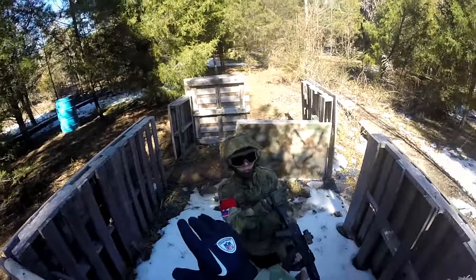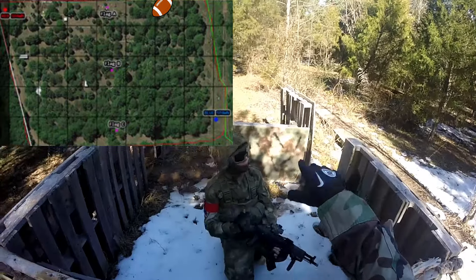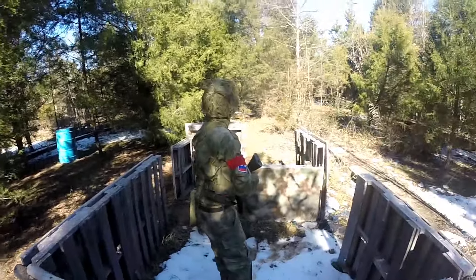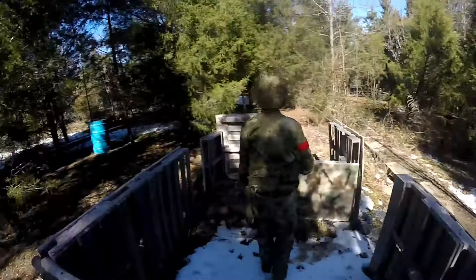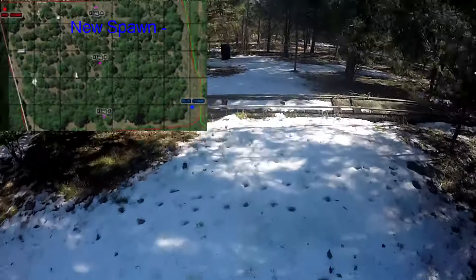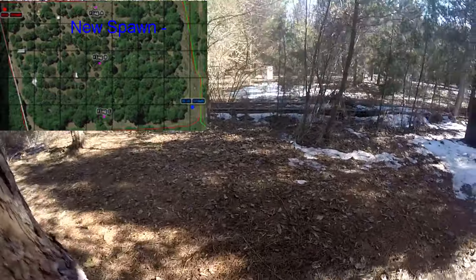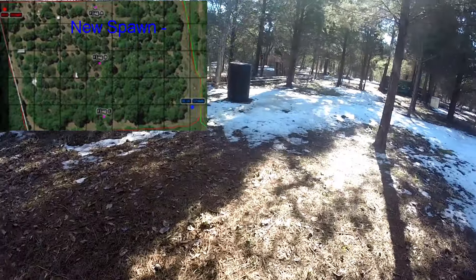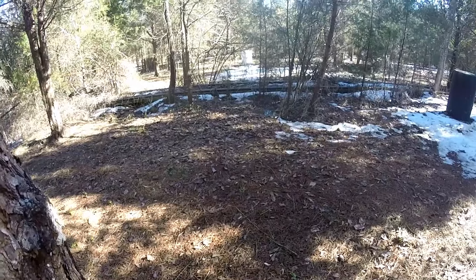I'm trying to explain to my teammate that the bomb is extremely close to the end zone on the left side. He wants to take it and sweep it over to the right side, but I explained that it's pretty much impossible because it's so close to their side on the left. Little did I know, they had actually switched their spawn from the right side to the left side. If I had known this earlier, I would have swept the ball over to the right, but now this ball is sitting right next to their spawn.